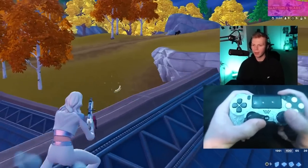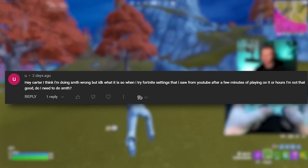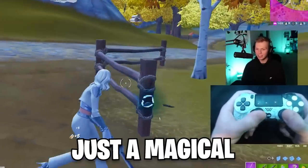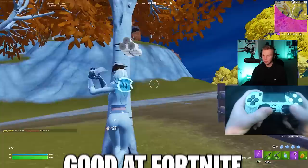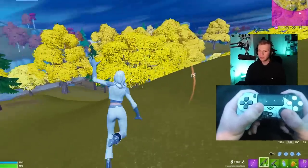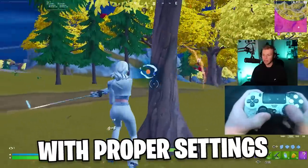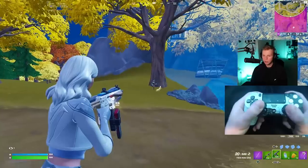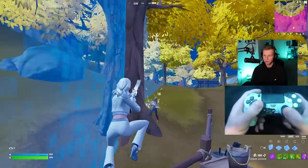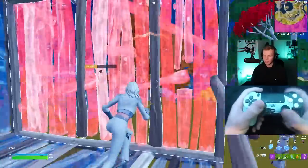I actually saw a pretty funny comment the other day on one of my settings videos. Someone said, 'When I try Fortnite settings I saw from YouTube, after a few hours of playing on them, I'm not that good.' Let this be a reminder that settings are not a magical cure to make you good at Fortnite. You still have to have a decent skill level to utilize the settings. What they help with is basically maximizing your skill potential — so whatever your skill level is, with proper settings you are as good as you can possibly be. Bad settings can make you worse at the game, and good settings can make you better.